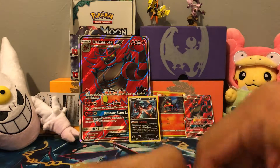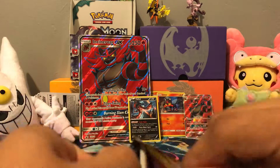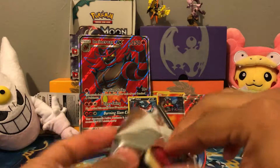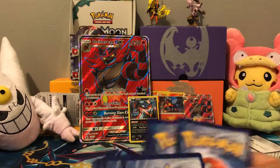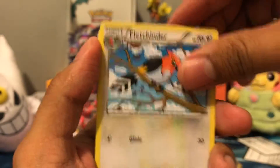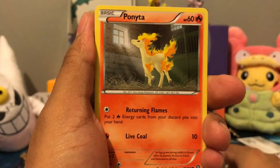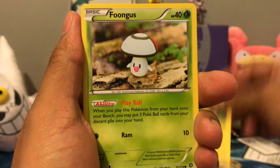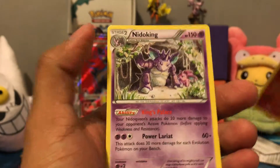Next, a Steam Siege. We got a Fletchender, Driftblim, Greedy Dice, Merrill, Ponyta, Litwick, Joltik, Fungus. We got a Reverse Pyroar and a Rare Needle King.